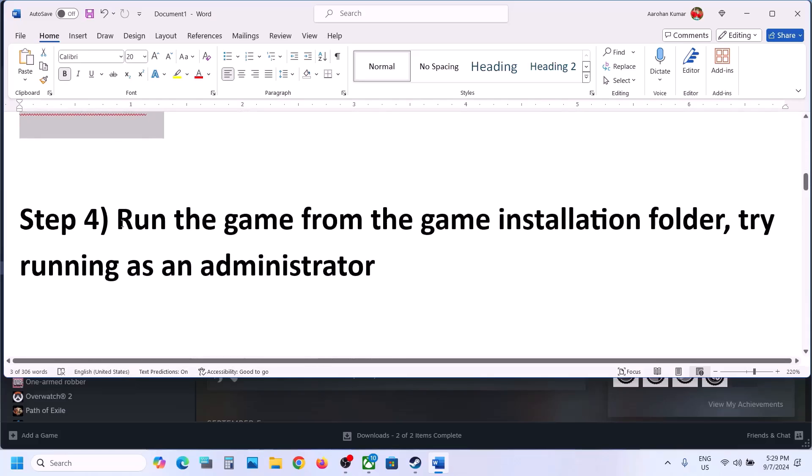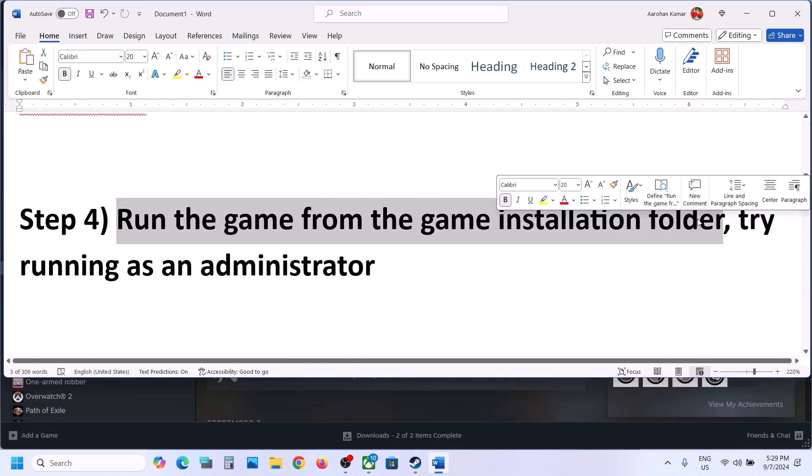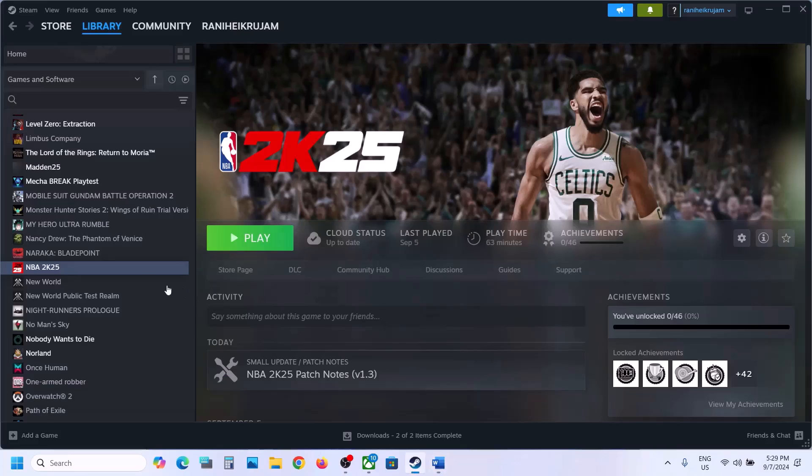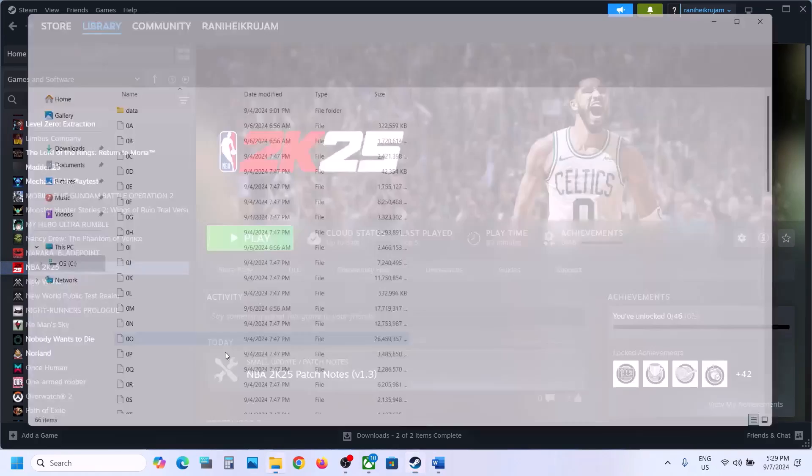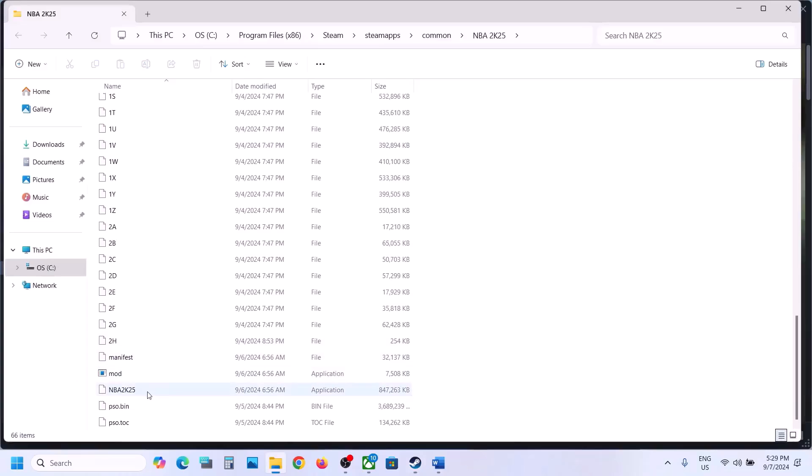The next step is to run the game from the game installation folder. For this, go to Steam, make a right click on the game, select Manage, then click on Browse Local Files. Here you can see the game exe file. Make a double click on it and try launching the game from the game installation folder.